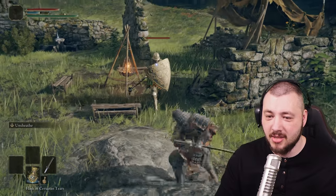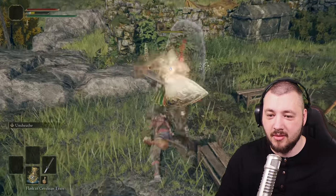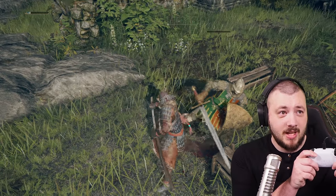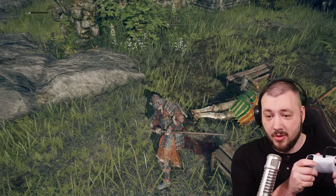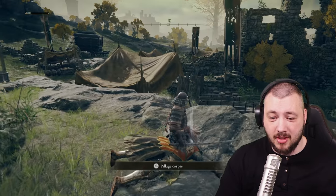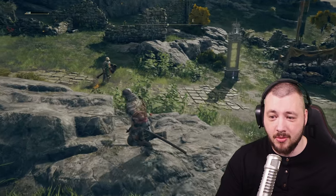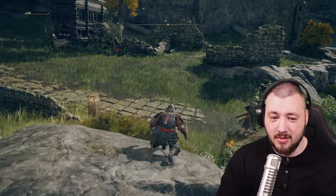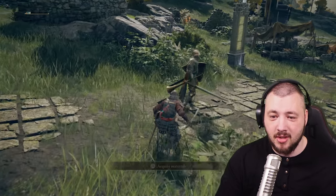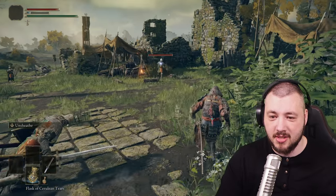The combat flow looks like this: enemy comes up, sheath the weapon, lock on, L2 then the special attack — done. Very simple. For normal hitting, you just spam your light attack. And with a shield enemy, you pull them in and engage. With the Samurai in the beginning, you are absolutely set to go.